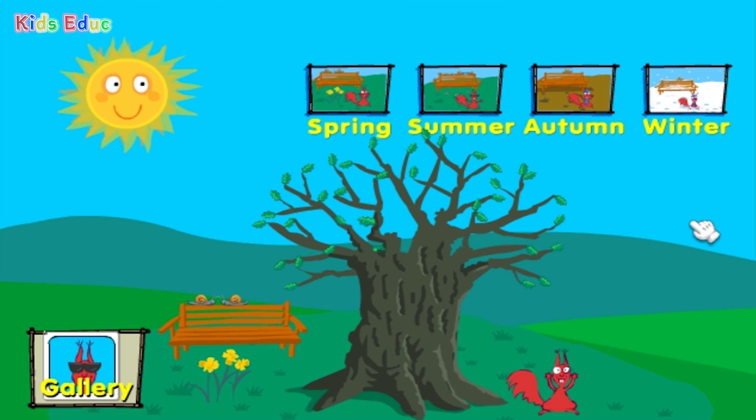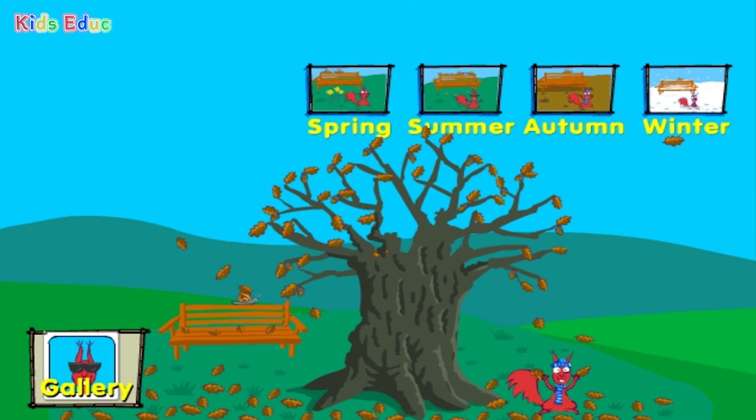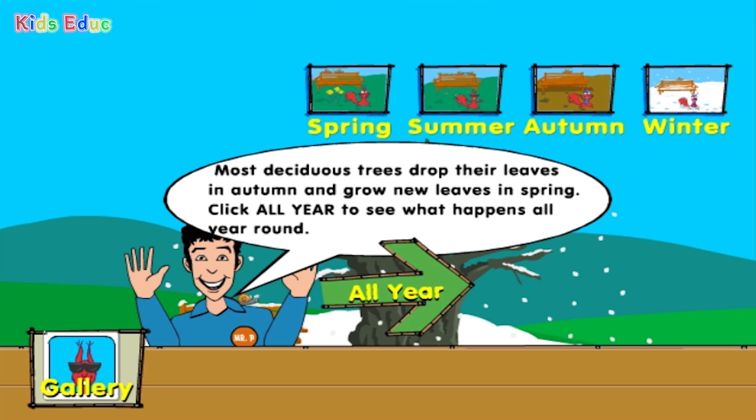Spring. Summer. Autumn. Winter. Most deciduous trees drop their leaves in Autumn and start to grow new leaves in Spring. Click all year to see what happens all year round.